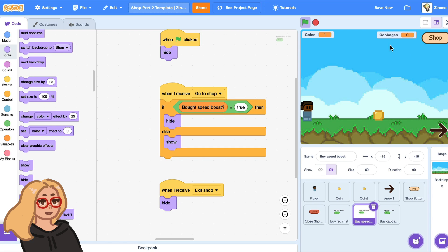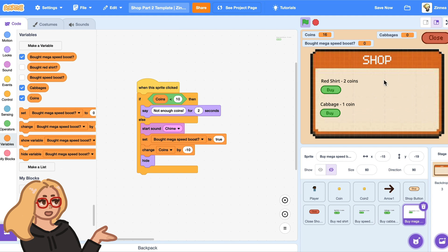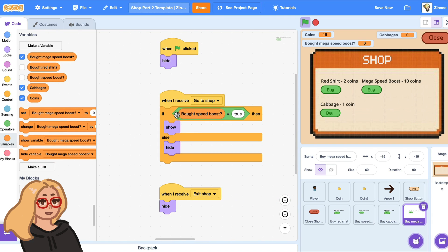Now let's try it out — go to the shop, and now it hides once you've already bought this item. And if you wanted to add an item in the shop to replace it, like a mega speed boost, you just have to make that button. Then when you receive 'go to shop', say: if bot speed boost is true, then show this button because now it should replace the other button. Otherwise, hide it.